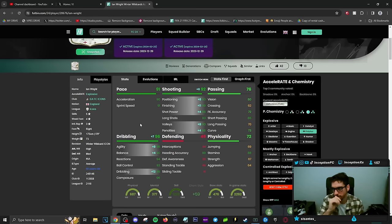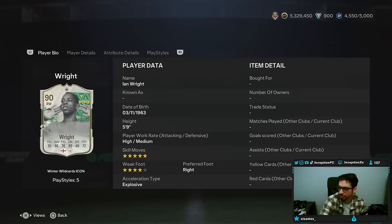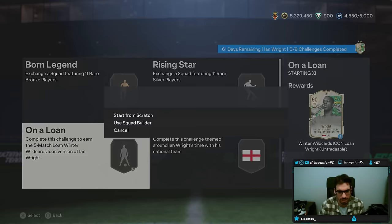We'll get his loan card for this. 99 heading accuracy is interesting with low jumping — he could maybe score a header, he just doesn't jump that well. 88 stamina means you can pretty much use him in any attacking position. He has a loan card, so we'll try him out in the main attacking positions up top.